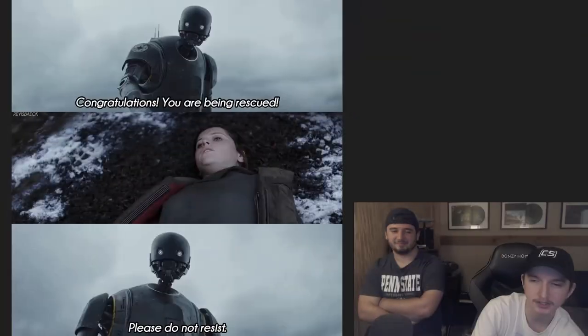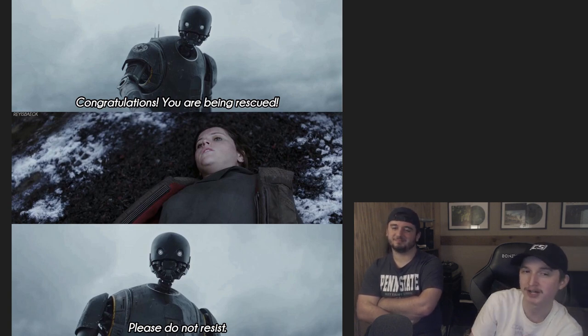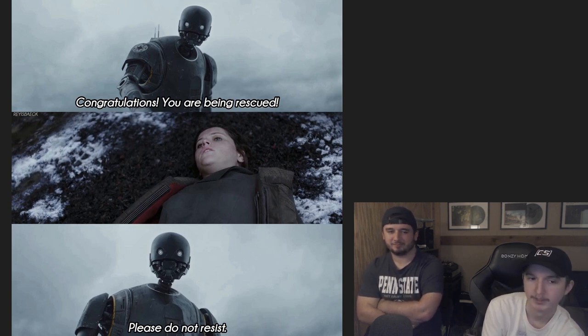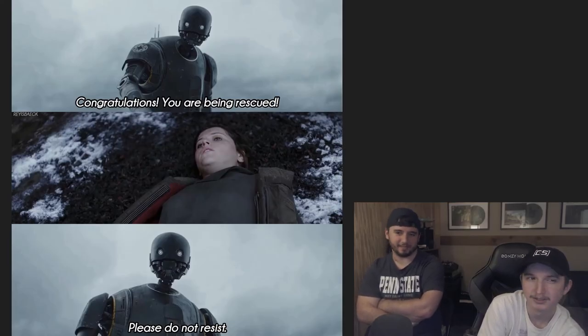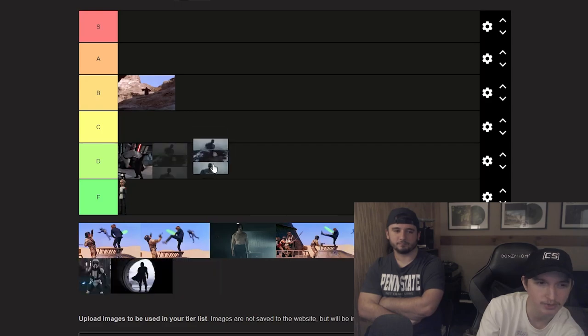Next we've got Jyn Erso in the scene where she gets clotheslined by K2SO. We're talking specifically about Jyn here — if it's K2, that's a lot of aura there. This is kind of in the same line as Obi-Wan getting thrown: you're watching, you get clotheslined like that, you're getting the ick. But you're getting clotheslined by K2SO so it's kind of understandable. That's pretty low negative aura, so this one's D.